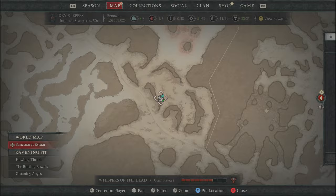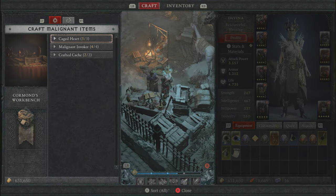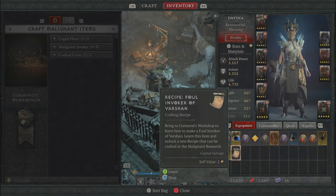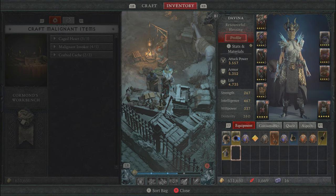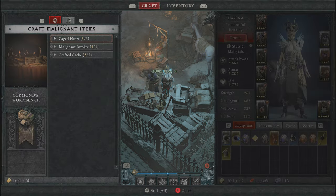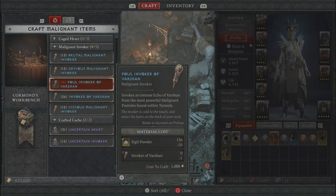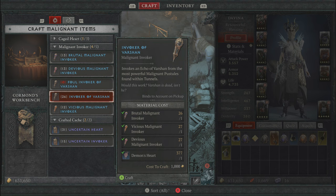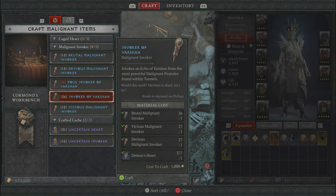In Season 1 there's a new location on the map that has a table with a leaf on it - that is your new crafting table. Take that recipe and consume the Foul Invoker of Vershawn by pressing the action button. Now you can actually craft the Foul Invoker of Vershawn. I know it's a lot of steps and we are not halfway done yet, but I promise the rewards will be worth it.